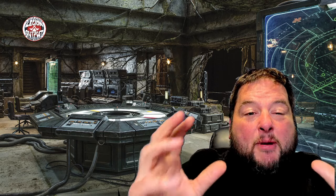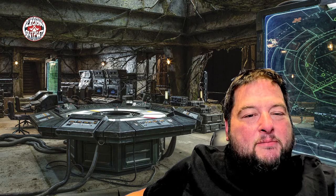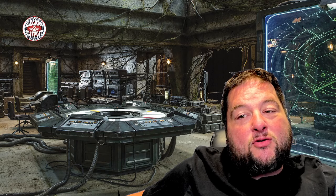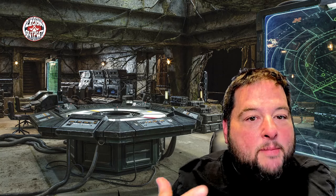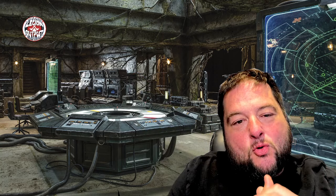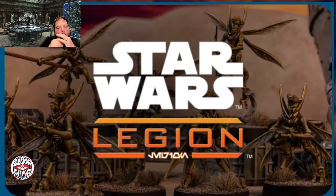One of the things I think Atomic Mass Games is really good at is making models — they make some incredible models. Since they've taken over the game from Fantasy Flight Games, they have done some incredible work. They were moving into hard plastic around the same time, which helped a lot, because hard plastic is way better than the old soft plastic we had to deal with — you know, your old Luke with that lightsaber bending off to one side. They had better material to work with, and they've done a great job across their games as a whole.